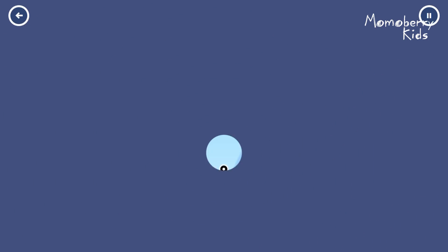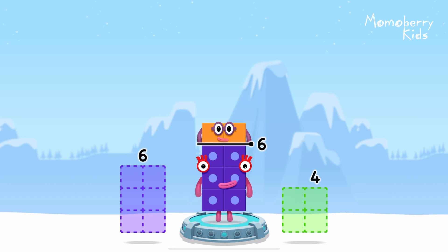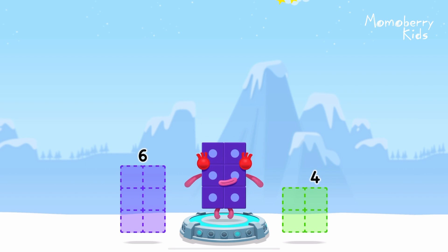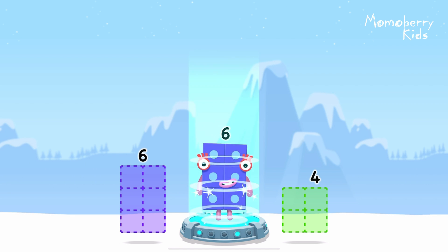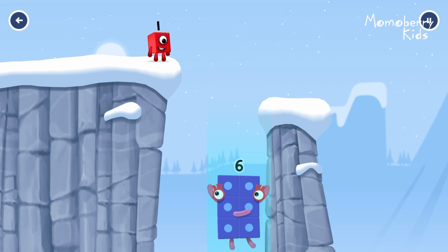Take number blocks away from 8 to leave 6. 2... You got it! 8 minus 2 equals 6! Fantastic!